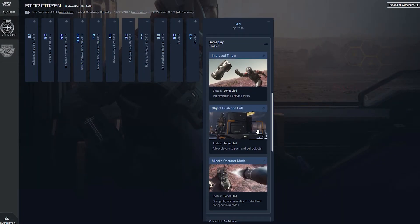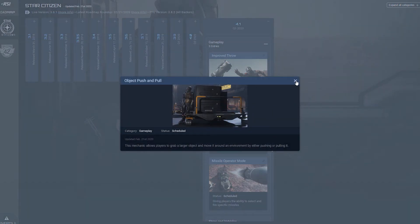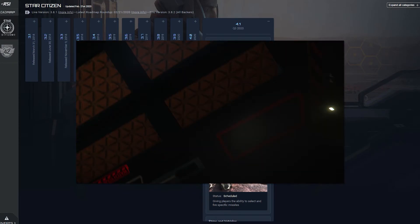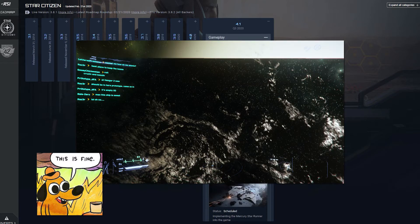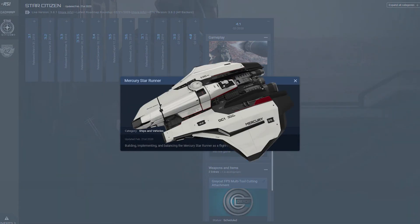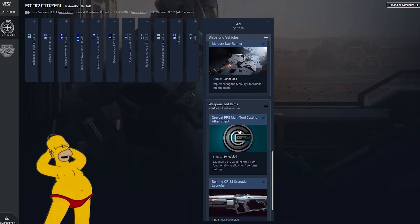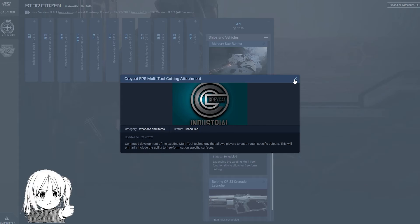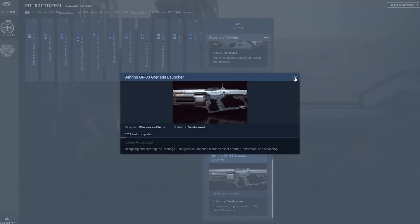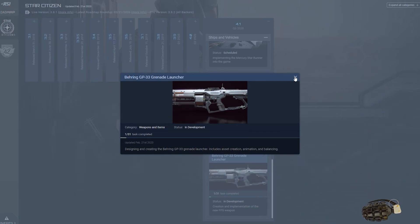Moving on. Object push and pull — this is actually going to be pretty useful, for pushing things out the way, like a random constellation that spawns in your Hangar in Area 18. Missile operator mode — again, this might be pretty useful, especially for ships like the Vanguard and the Connie. Mercury Star Runner — nice, looking forward to this one. Grey Cat multi-tool cutting attachment, which will allow for free-form cutting. And finally the GP-33 grenade launcher — perfect for lobbing utterly useless grenades even further than you can toss them. Outstanding.